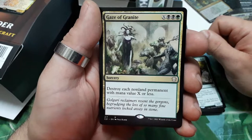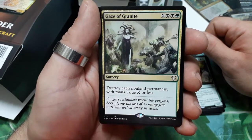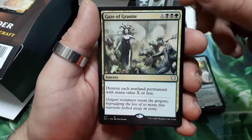Gaze of Granite — X and three drops. Destroy each non-land permanent with mana value X or less.